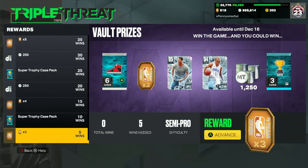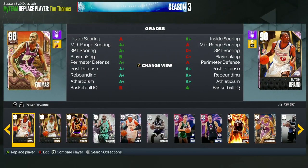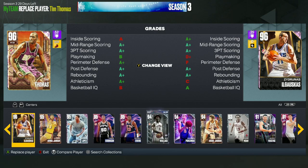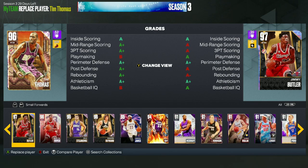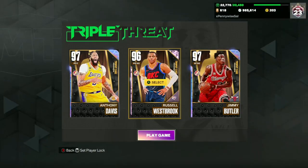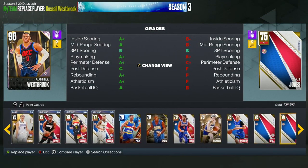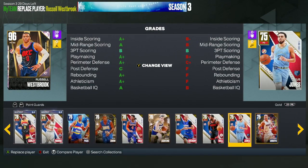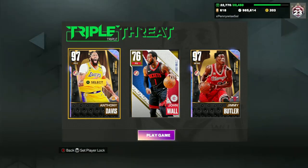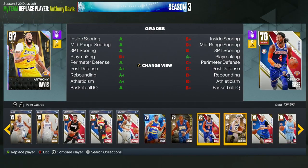What you guys want to do is go over to TTO Offline, and then you want to pick the guy you want to get the blocks with. If you have a guy like Giannis, or a really good defender or a tall small forward or power forward, that's probably who I'd recommend. For somebody like me, even a guy like Jimmy Butler can probably get the job done, so I'd go for Jimmy Butler. Then the next two cards you want to go with are going to be shorter point guards. Just make sure you're picking point guards, so go with John Wall and maybe another small point guard like Kyle Lowry.